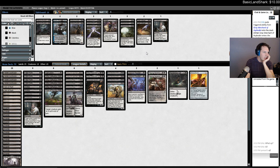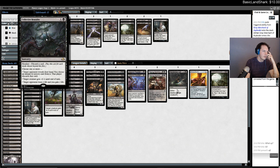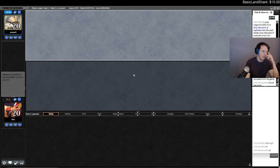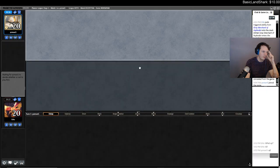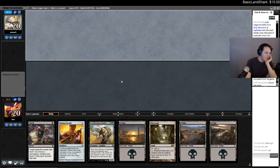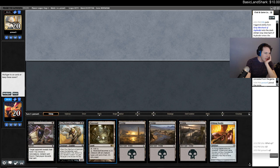I'll try the Needle and have like a single Underworld Connections — I think it's better than Sign in Blood just because I don't really want to overload. Castle keeping you from flooding is so nice. I have how many removal spells after boarding? Four, seven — it's nine spot removal effects plus two sweepers. Flame Tendrils are sort of hit or miss though. I think I should mulligan.